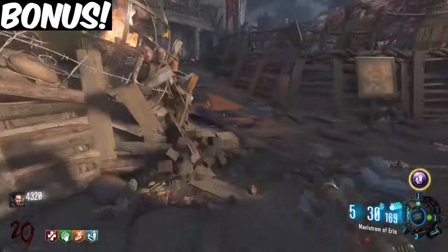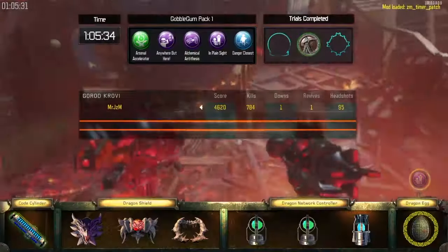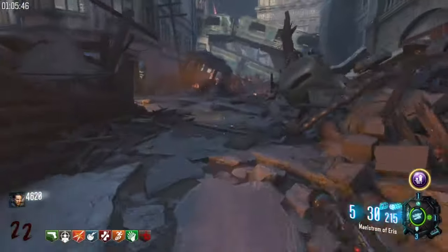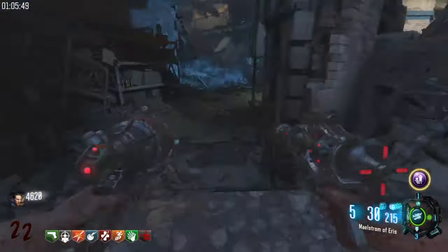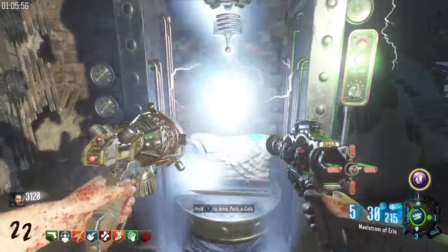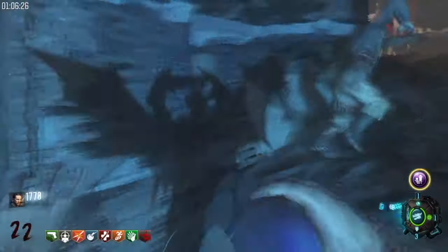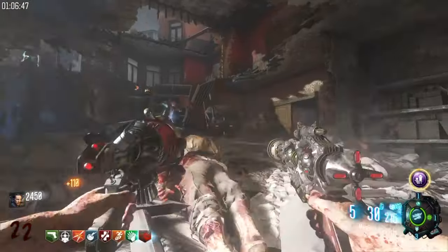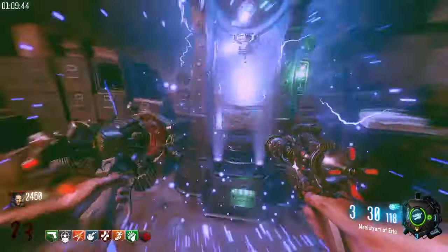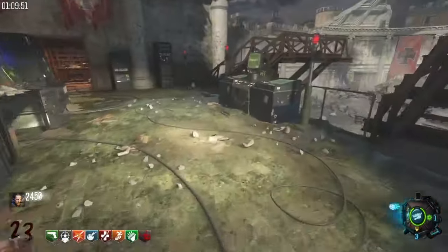One last bonus tip: if you complete the Easter Egg in under 90 minutes, all players will be awarded all perks permanently. If you're on solo, it also gives you all the perks permanently except for Quick Revive. However, it does give you nine perk slots and you can infinitely buy back Quick Revive from the Wonderfist machine over and over again no matter how many times you go down. The Wonderfist machine can still move, but you can always just find it, hit it again, and get your Quick Revive back. This is an easy way to help you get high rounds because you can basically never die since you have unlimited lives.